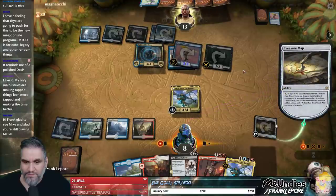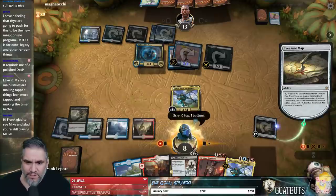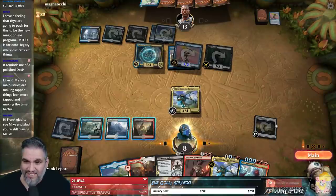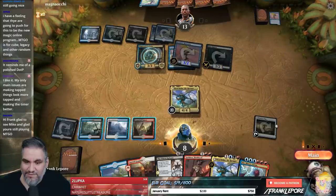We don't have a second black, so that's unfortunate. We're going to draw Deafening Clarion and Niv-Mizzet — that is close. I think we're dead here. We block. Let's only take the one. Sarkhan's not doing a thing. It's not looking good.